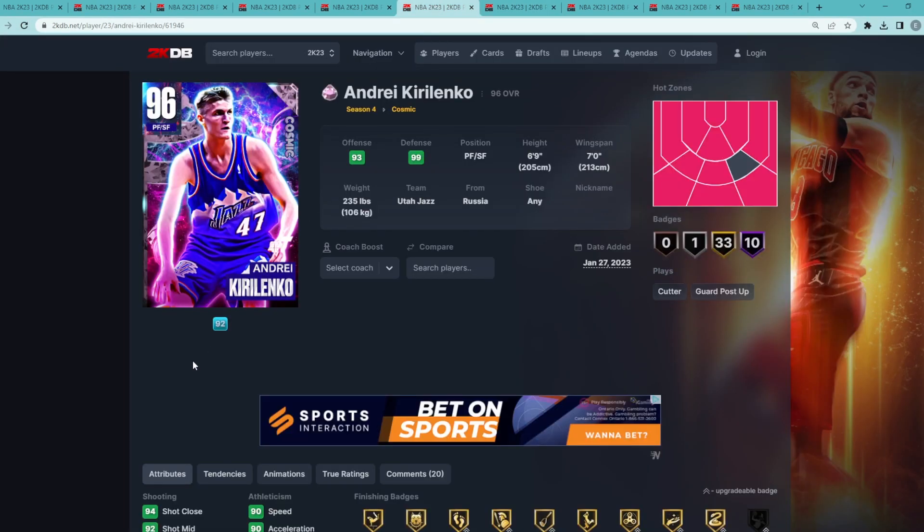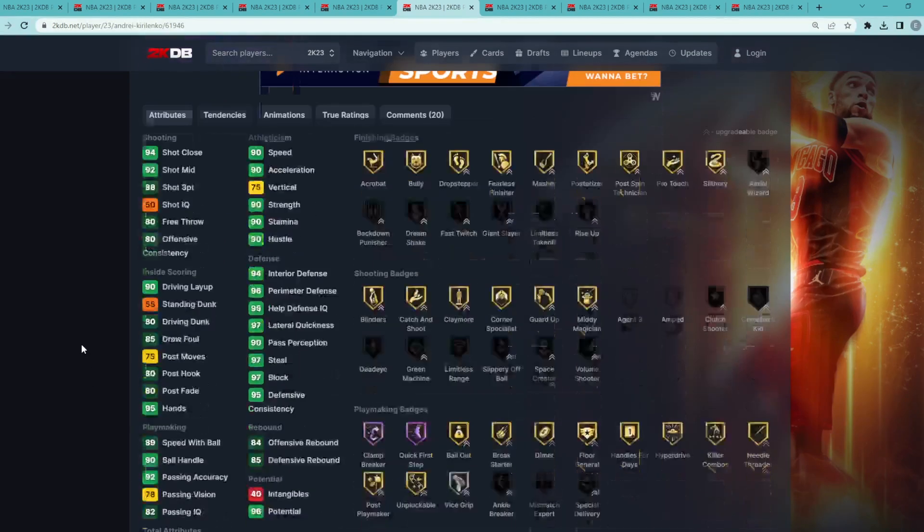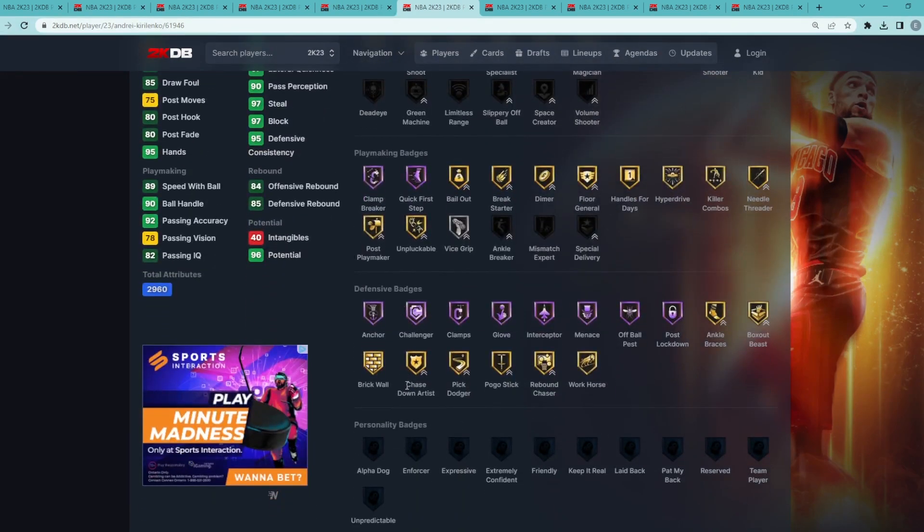Coming in at number six, just barely missing the top five, is pink diamond AK-47 — a power forward/small forward at 6'9" with a 7-foot wingspan. It's pretty safe to say AK is probably the best defender in MyTeam, at least the best all-around defender. He's got a 97 block, 97 steal, 97 lateral quickness, 96 perimeter with a 94 interior defense, and tons of Hall of Fame defensive badges including anchor, challenger, clamps, glove, interceptor, menace, off-ball pest, and post lockdown.